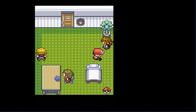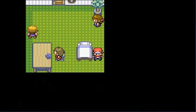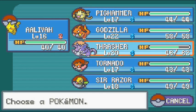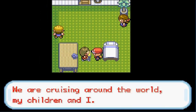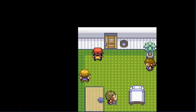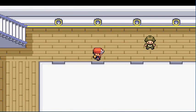She says 'you hurt my poor Pokémon, I demand you heal them at the Pokémon Center.' We found a very good move — TM 31, Brick Break! Believe it or not, you can also find it in the Celadon City Department Store, so it's available there too. I might give it to Pig Hammer or Godzilla. She says 'we are cruising around the world, my children and I.'